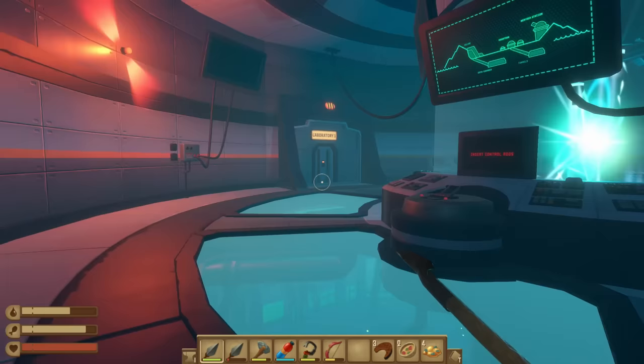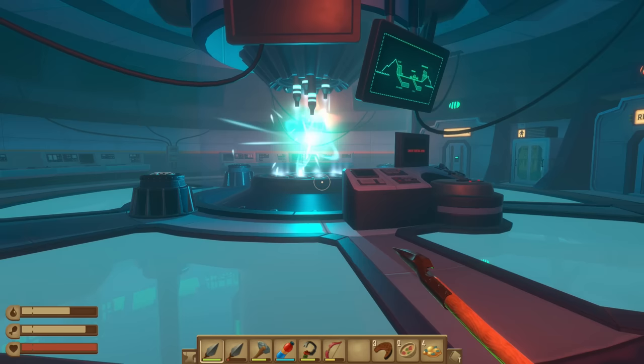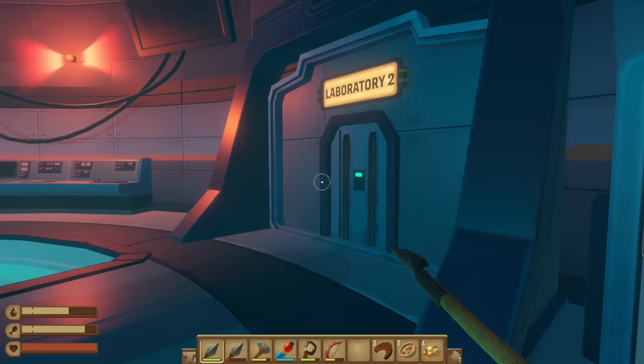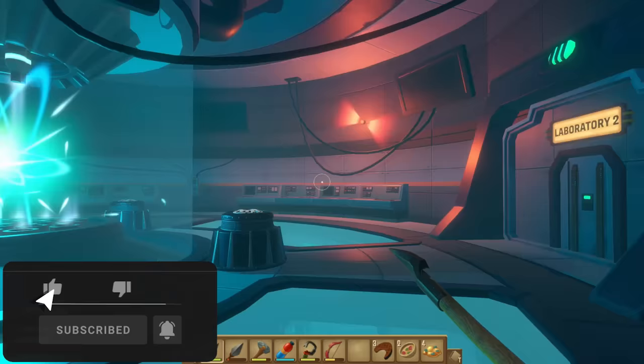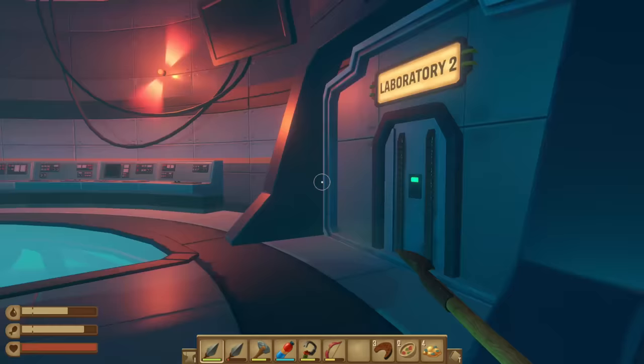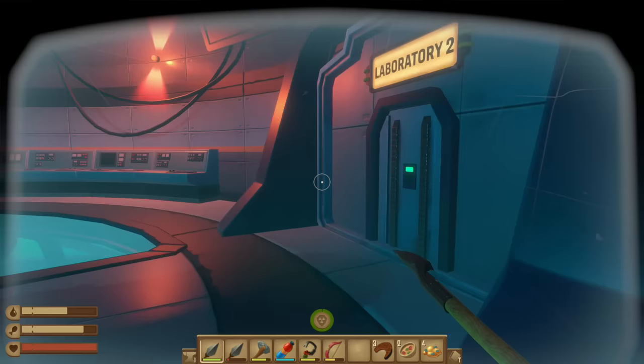What's going on everybody, welcome back to some more Raft: The Final Chapter. We are working on saving a nuclear reactor today it seems like, because we have critical functions and apparently this person couldn't do it — but we, having no knowledge, are going to go down here and fix this. I think the update is absolutely phenomenal and I'm curious if there's stuff I'm missing from not starting a fresh new save.